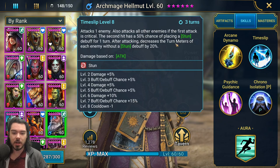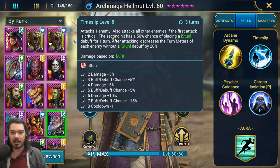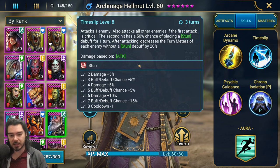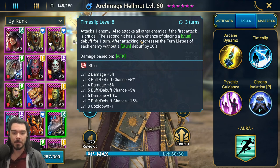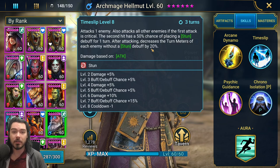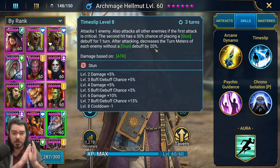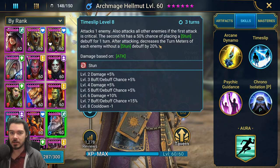Time Slip, his A2, has a three-turn cooldown when booked — attacks one enemy, and if that crits, it then attacks all other enemies as well. That second hit has a 50% chance, or 75% when booked, to place a stun debuff for one turn. After attacking, it decreases the turn meters of each enemy without a stun debuff by 20%. So even if he doesn't stun, he's still getting some turn meter control. This is just such an insanely good ability. It's very rare to get AoE stuns in this game, and he's got a 75% chance on such a short cooldown.